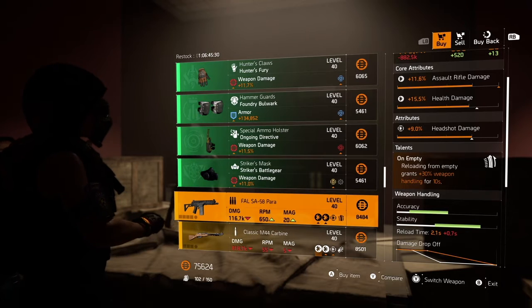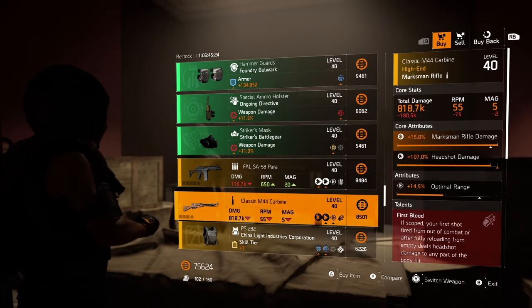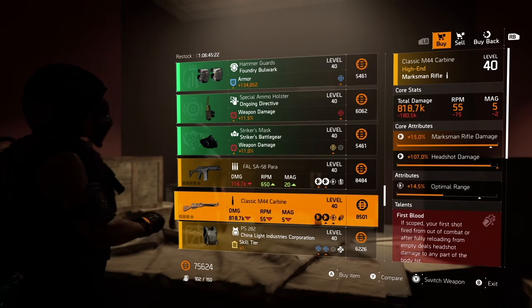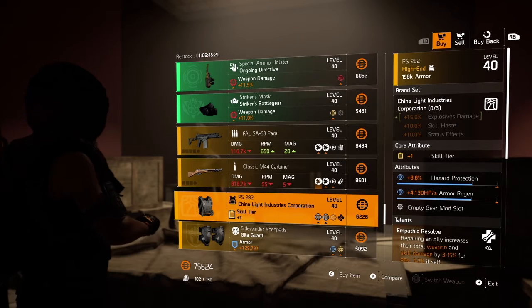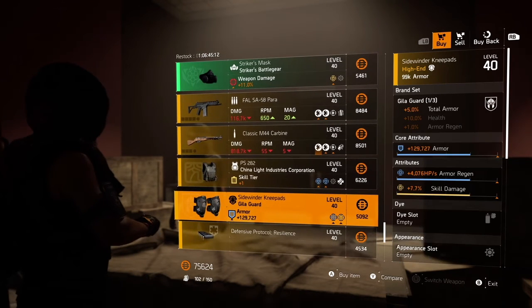Default SA-58 Para — I like to use that as a side piece to some of my other exotics. Classic M44 Carbine, nice marksman rifle. A China Light Industries body piece and the Gila Guard knee pads.